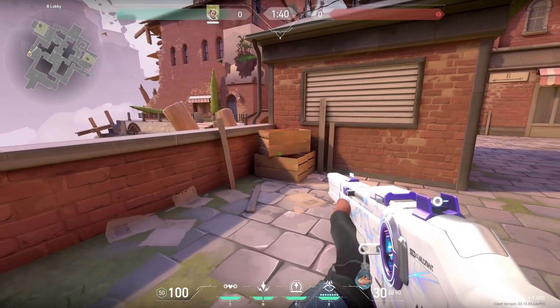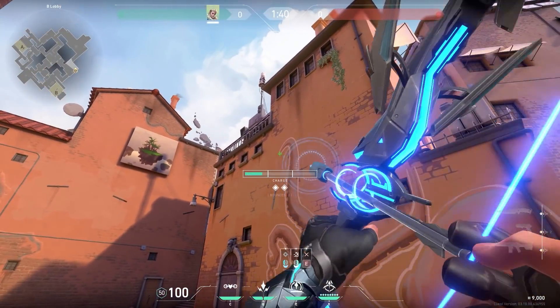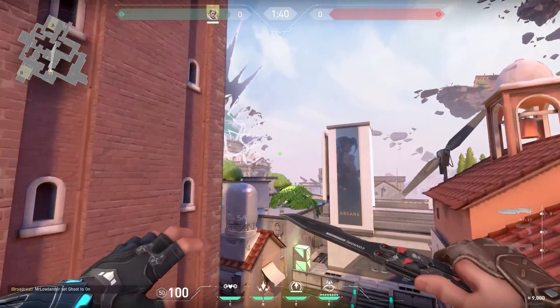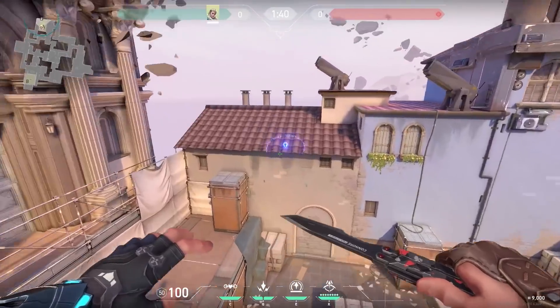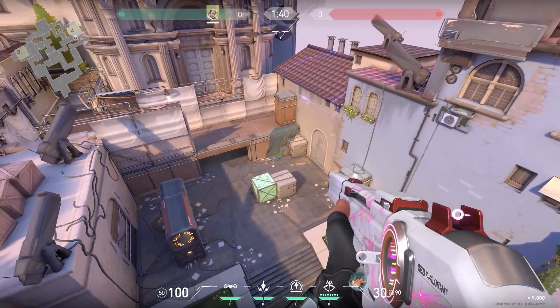Here's a very nice Sova lineup — I like these type of lineups because they're very easy to remember. Just stand in this corner and aim at the edge of the octopus tentacle, then shoot your arrow with full charge and two bounces. It will land all the way on A side — a nice one to fake the enemies, and it will spot a lot of people so you know whether to push B or not.